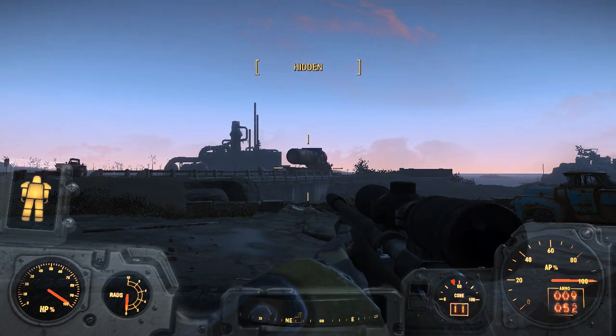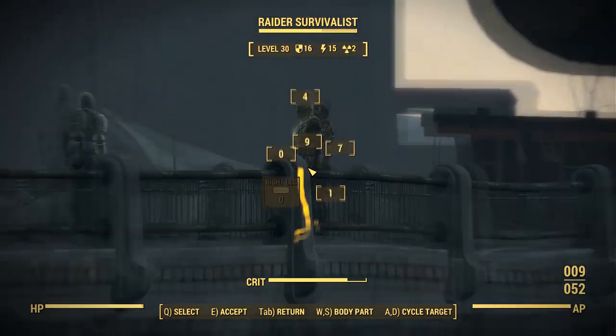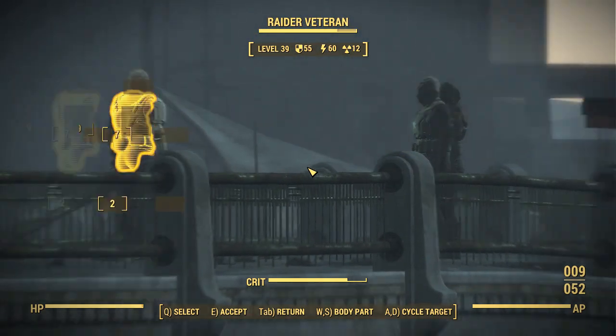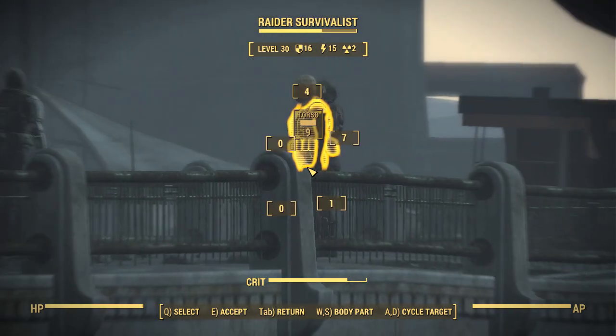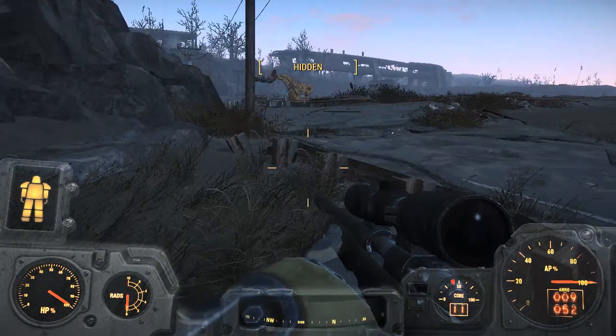I shall attack both sides and then get them to attack each other. By the mere fact that I will not be there, they will attack each other, and then I can carry on to my primary target which is the Enclave encampment.